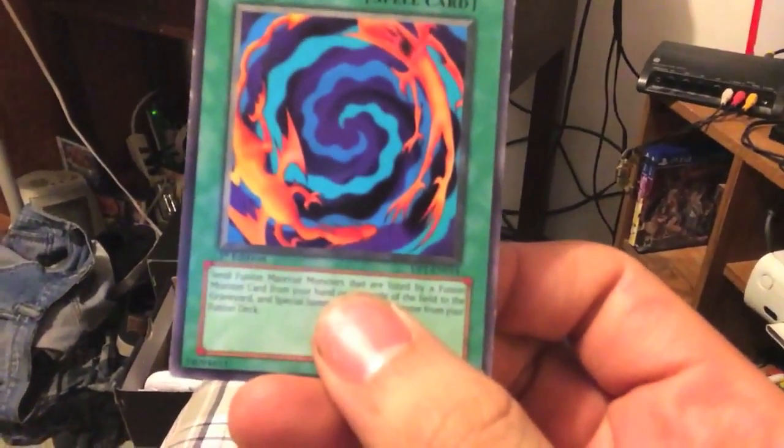So let's check what I got. I got... Oh shit. Polymerization. This will work perfectly with Avion and Persinitrix. Yeah, let's do this. It's time to send you to the Shadow Realm. I'm going to use Polymerization to fuse together Elemental Hero Persinitrix and Avion to summon Elemental Hero Flame Wingman.